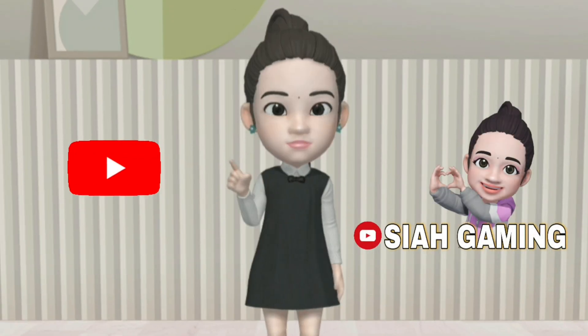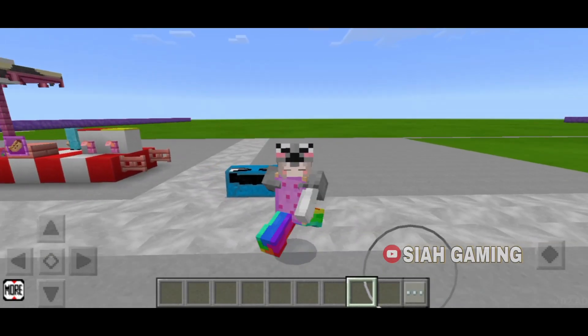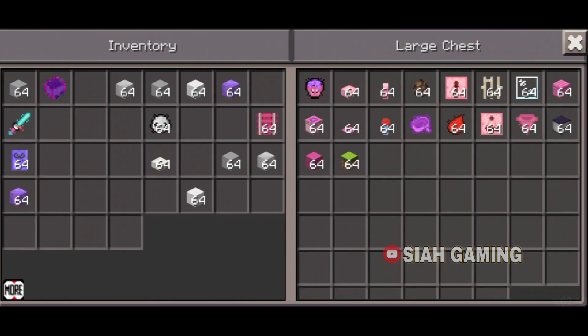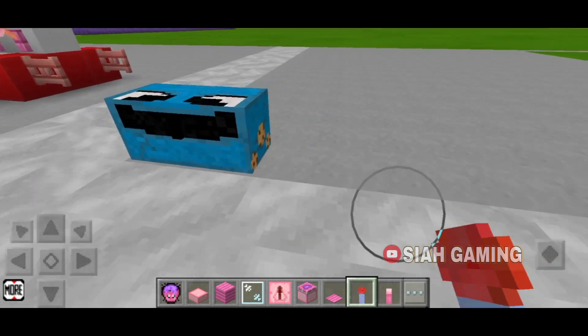Hi guys, today I will teach you how to build a water drop mini game. The things we will need are: some water buckets, a slab, a lever, some redstone repeaters, some glass pane, any block of your choice, a sticky piston, a pressure plate, a redstone torch, a boat, some redstone dust, a redstone comparator, a hopper, and a dropper.